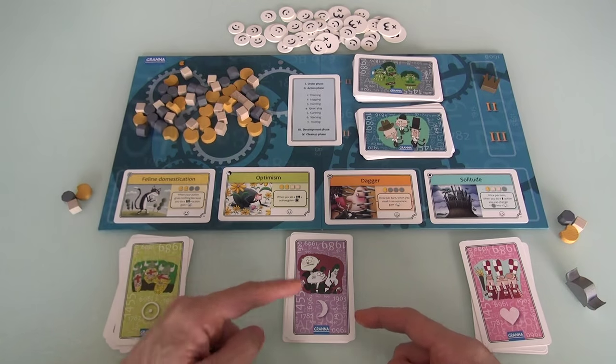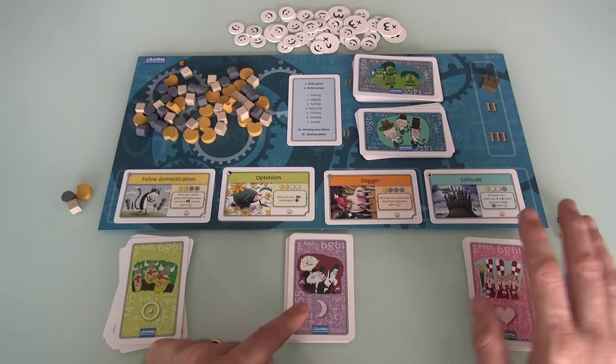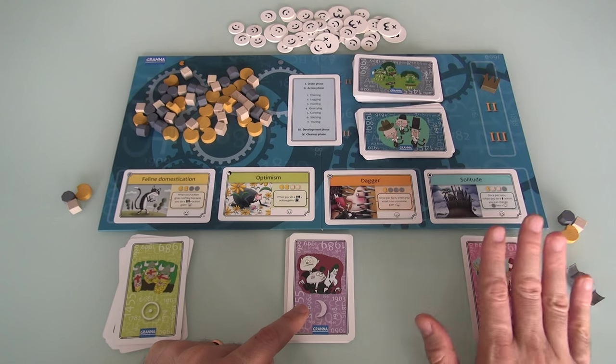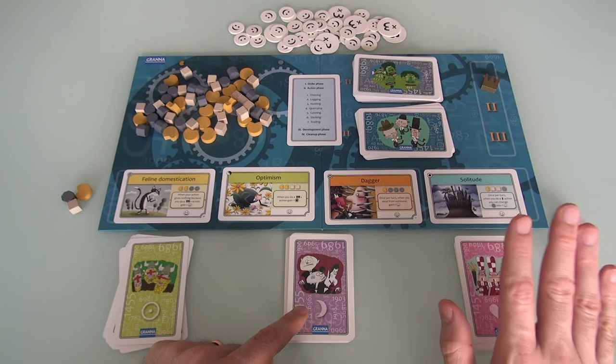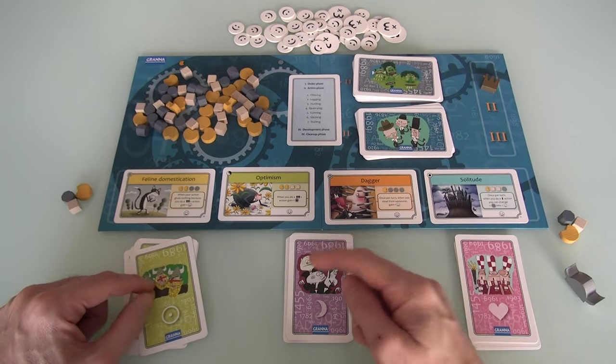I am the green player. Jen is player two, she's the purple player. And the dummy player, Tula, our beagle, is the third character — she's not an actual competitor, just a dummy who doesn't really make any decisions, just does automated stuff. She's here basically to affect area majorities. It's really me, green, versus Jen, purple.